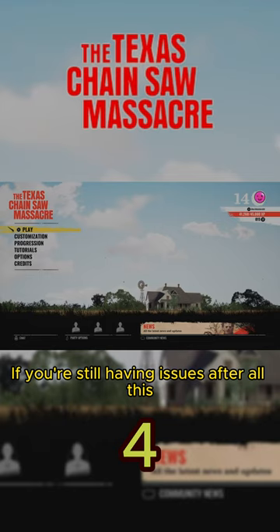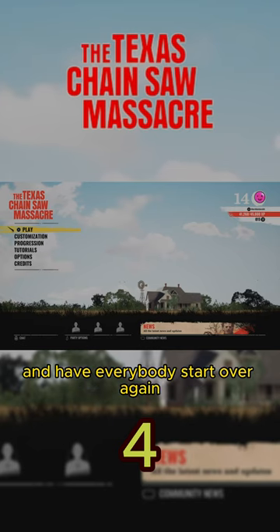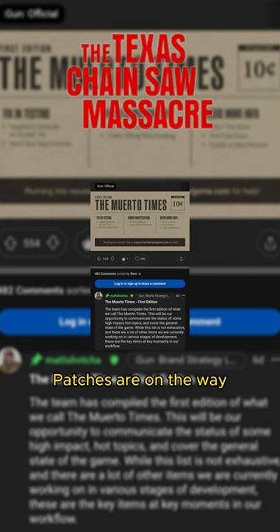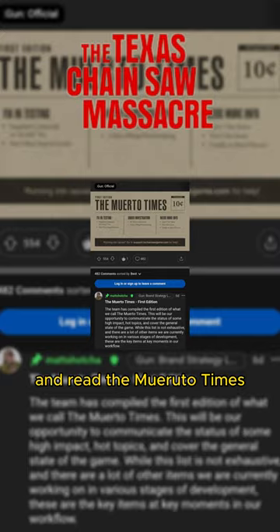Tip 4: If you're still having issues after all this, hit the good old power button. Reboot the game and have everybody start over again. Patches are on the way, so hopefully this issue won't be around much longer. For live updates, you can check their Twitter page and read the Moretto Times.